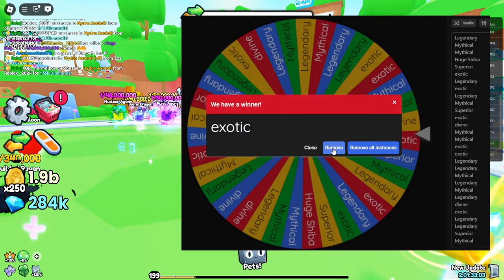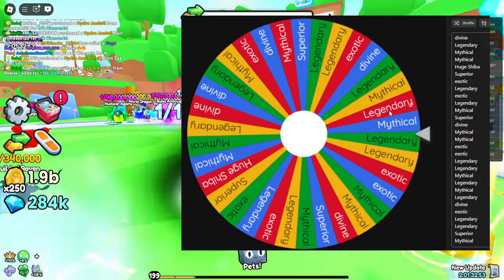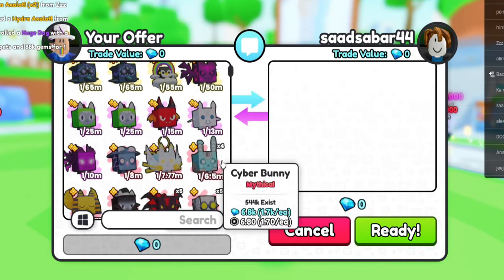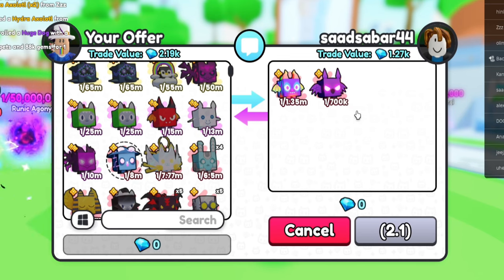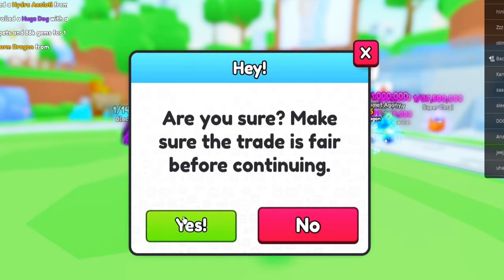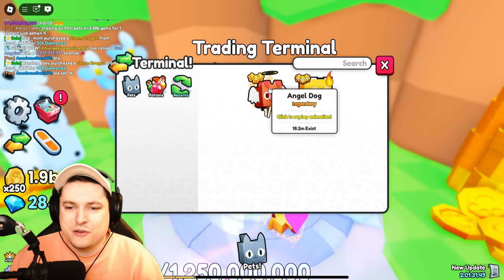Remove the exotic from the list and we'll do one more trade here before moving to a brand new server. We're getting a mythical — the red tier pets. The best one I have is 1 in 8 million. We have Sad right here — let's hook him up with the Ninja Tech Panda. He puts in a Call for Dragon, but I don't need it. I'll just press ready and he can have it. I hope Sad enjoys his brand new mythical.